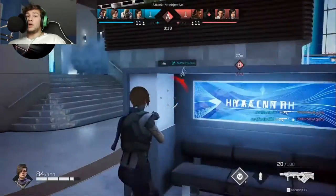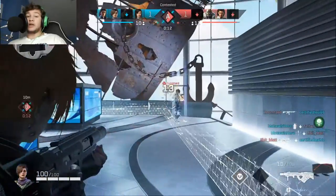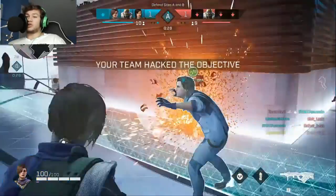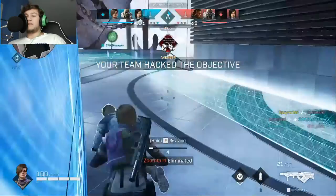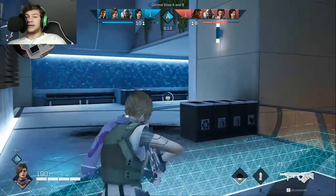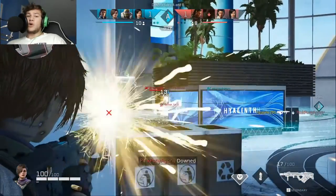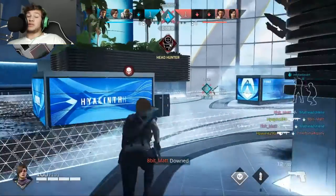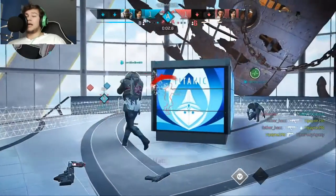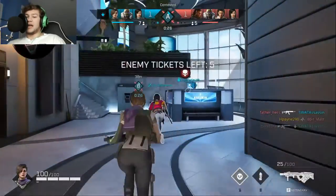At the moment, they have two different modes: demolition and strikeout. Demolition's more of the competitive mode — like search and destroy — where one team attacks, one team defends, there's a timer, all that good stuff. Strikeout's more of a casual mode, kind of like a twist on Battlefield's conquest, where your team has a certain amount of lives but there's a position you need to take. If you take that position, over time lives start depleting without people having to die.